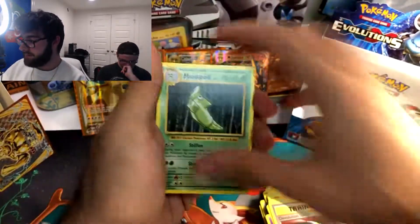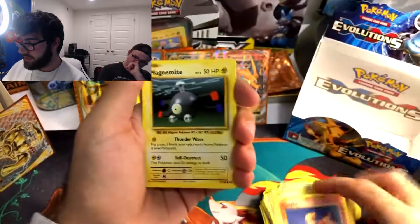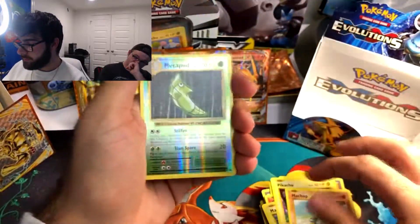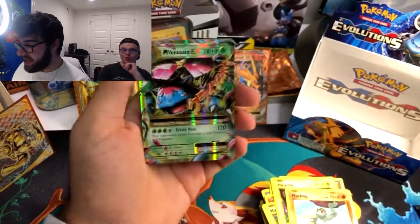De-Evolution Spray, Metapod, Professor Oak's Hint, Sandshrew, Ponyta, Magnemite, Magnemite, Pikachu, Machop. Reverse Holo Metapod.